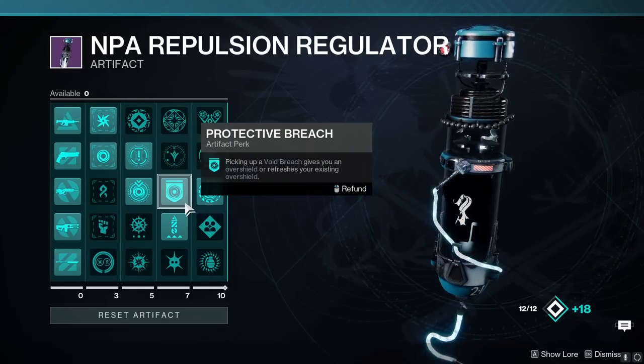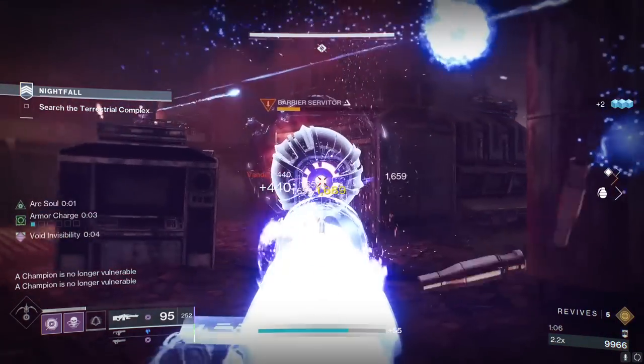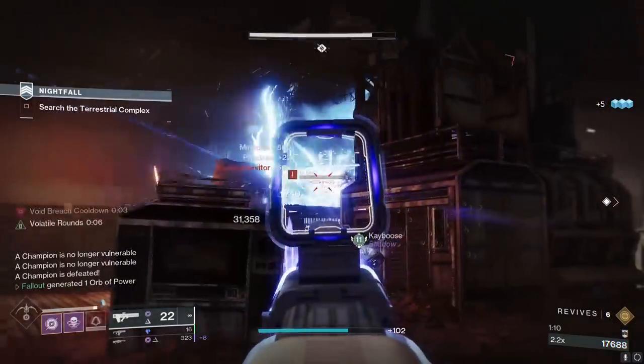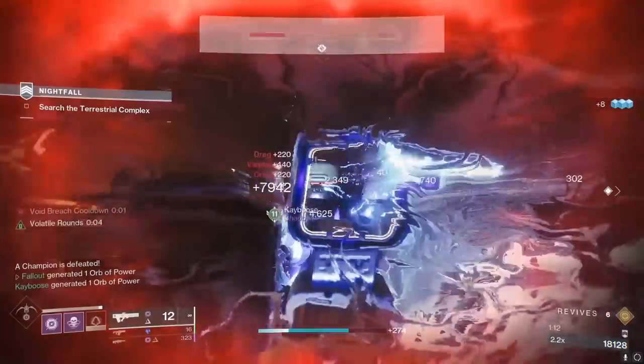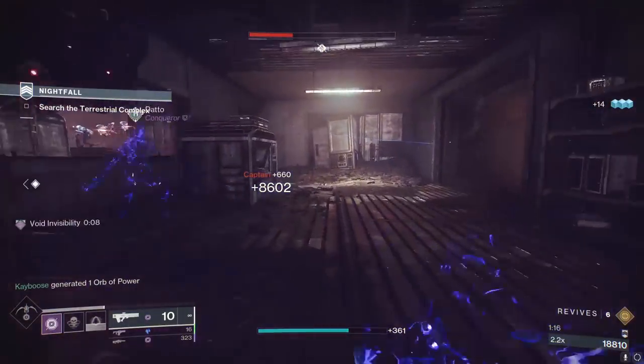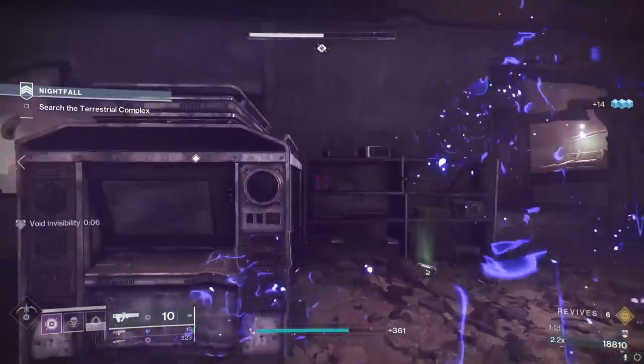Unto the Breach, Protective Breach, and Supernova are the comedy trifecta that will help keep Graviton usage numbers very high until Season 22 drops. As long as your void build somehow plays into applying debuffs to the enemy, Graviton will continue looking good.